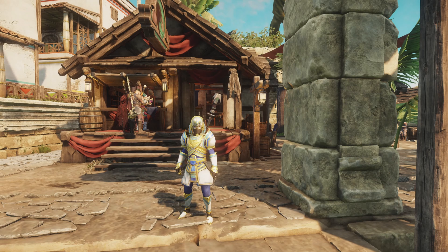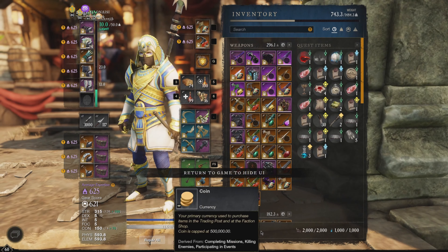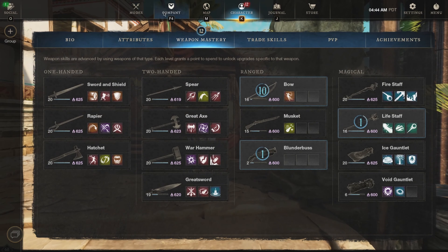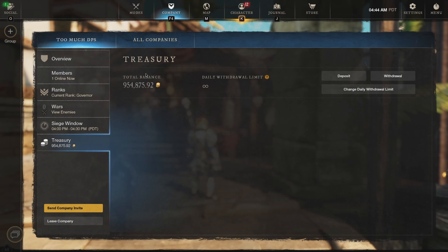Hey everyone, welcome back. Today's video I want to share with you guys how I make money here in New World — the things I do every day. Taking a look at my inventory, I have about 13,000 right here; that's because all my money's stored in my own company right now. I had to create my own company because I was way past the gold cap. The goal of this video is to share with you guys the things I do every day.